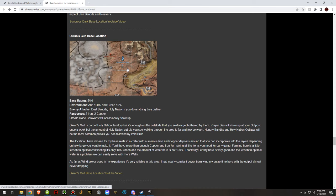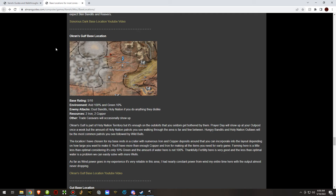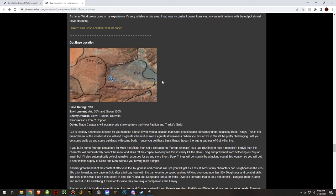Ocarin's Gulf is another Holy Nation territory base. In my opinion it's one of the lesser ones — I didn't enjoy it too much. It was decent: had iron, copper, and you could farm here with decent fertility. If I had my choice, I'd go further east and do it in Fog Islands instead, which is significantly better.